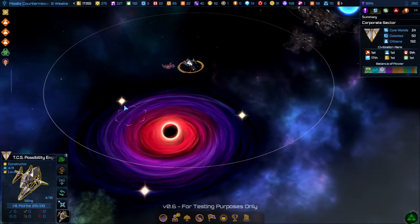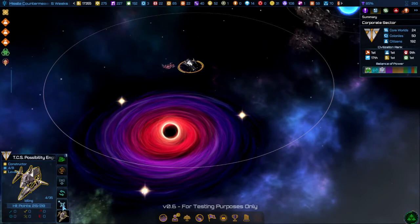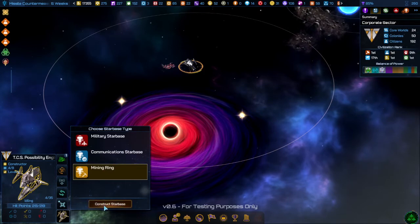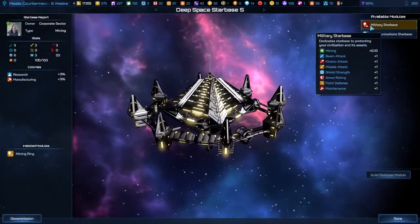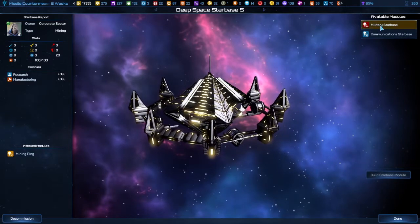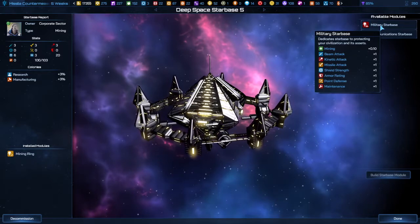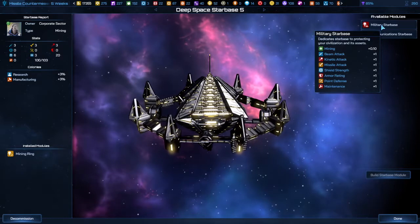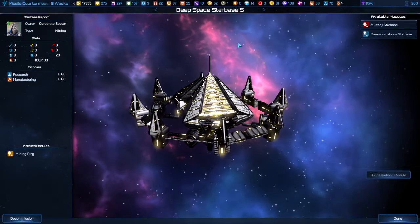When you build a mining starbase for antimatter, you can get all three resources. Just get as close to it as you can, and when you build your starbase you'll be able to expand to get that last part later. In a mining starbase, you also have the option of building a military component — so you can have mining and military as long as you build the mining part first. It provides added protection over time.